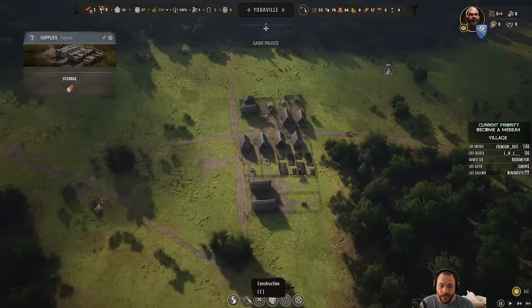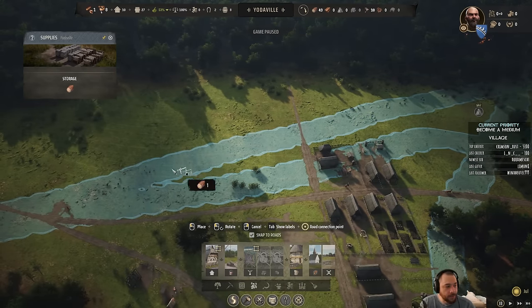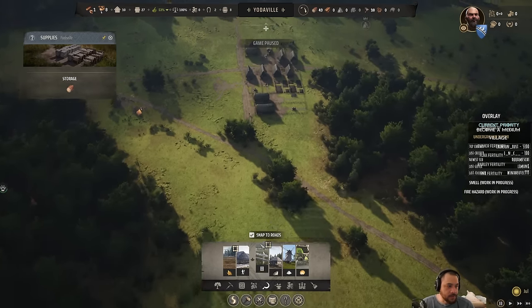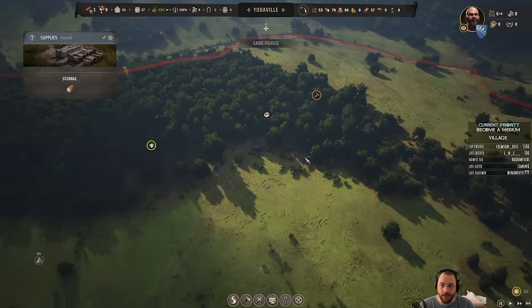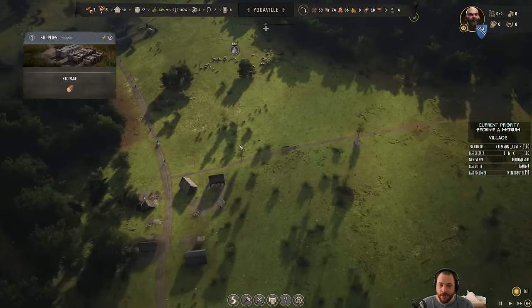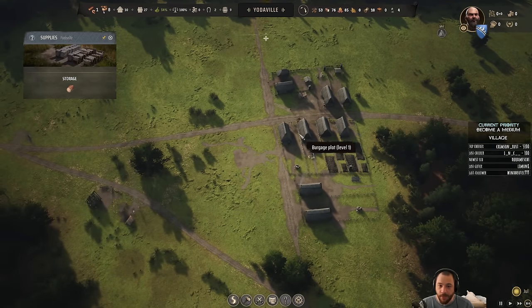Things don't necessarily need streets. If I wanted to, I could put a well in the middle of nowhere, but it wouldn't be connected to the road network — in the case of a well, that doesn't help at all. You can have things like hunter's cabins or berry foragers out in the middle of the woods with no road connection, but people will just traverse to them more slowly, meaning they will be less efficient workplaces as a result. Not ideal, but the game won't stop you.